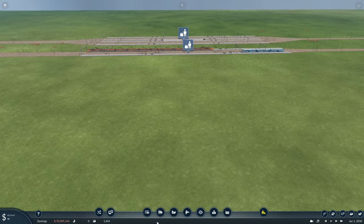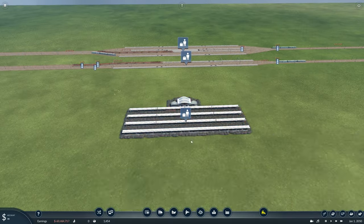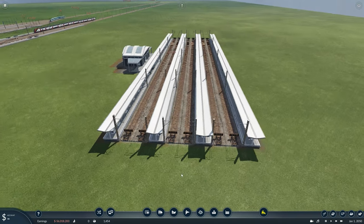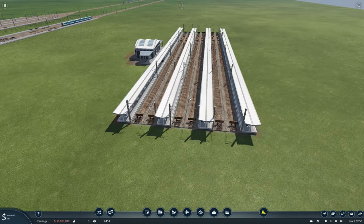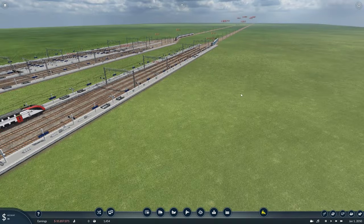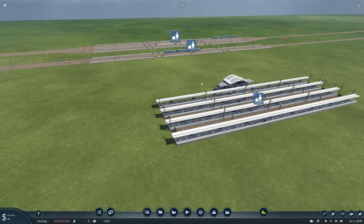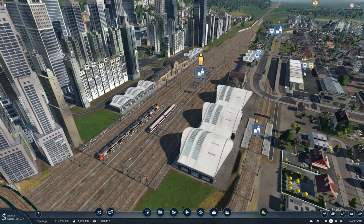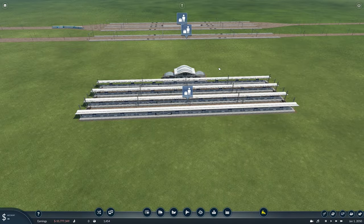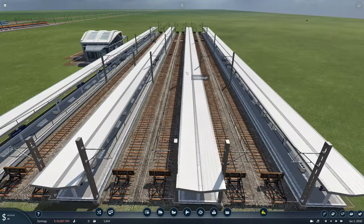In Transport Fever 2, most people go to the station default, click six tracks, and just place it down. Not the best plan. If you want to do a terminal station, this can work, because you want to have a lot of trains sitting around at terminal stations — a lot more than your through stations, where things are passing through in and out very quickly.